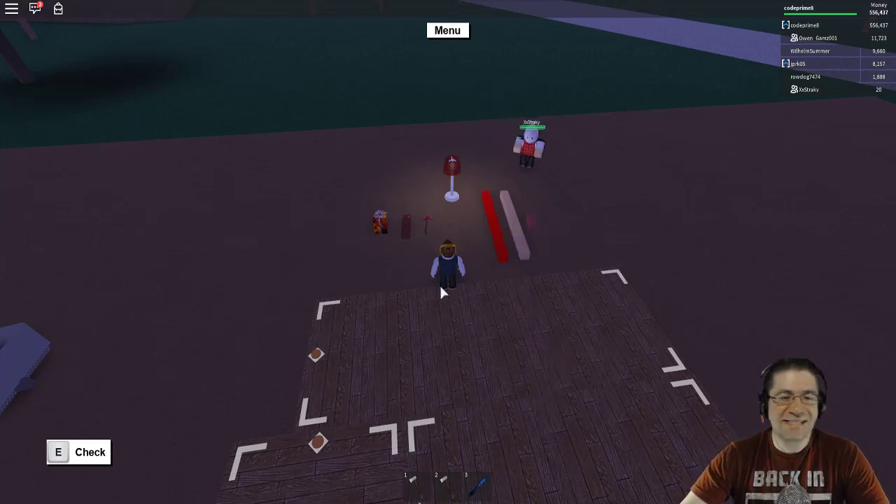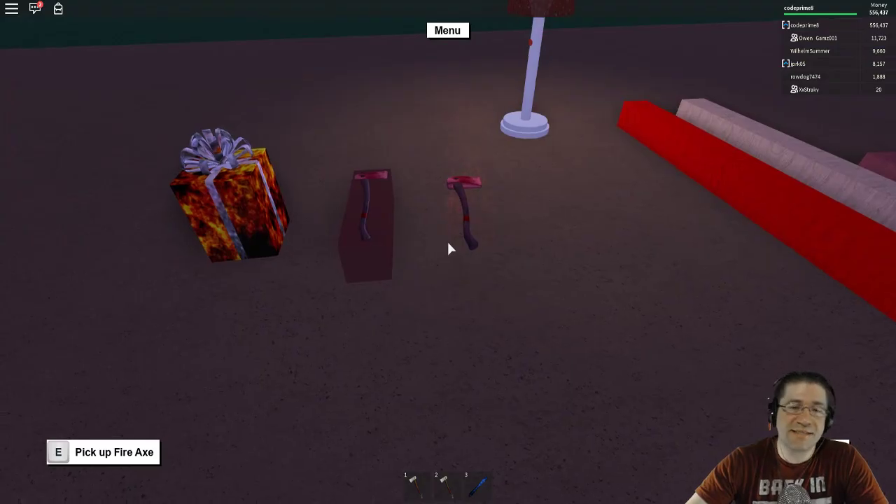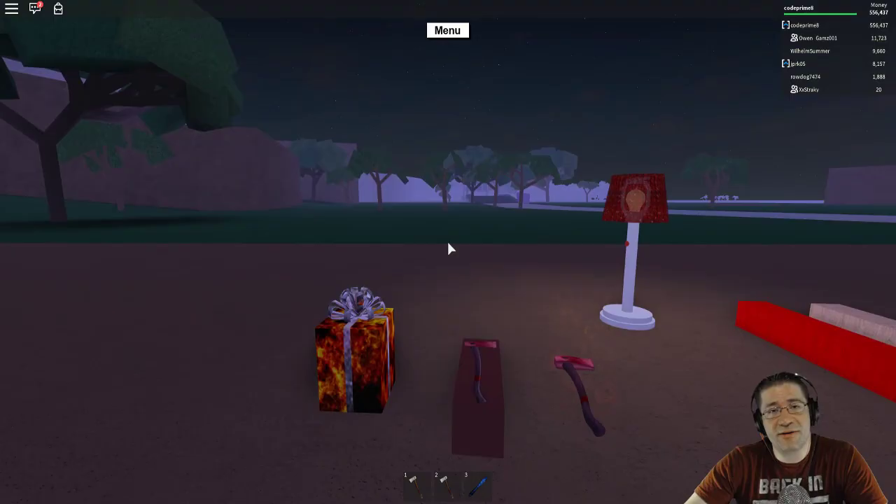Good evening, everyone. My name is Heath Haskins, Code Primate, and this is going to be all about the Fire Axe — how to obtain it, where it's at, and the whole story behind it.